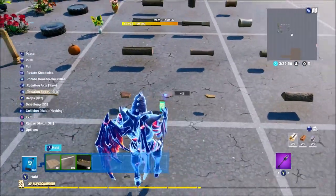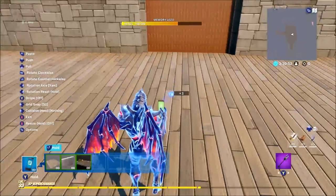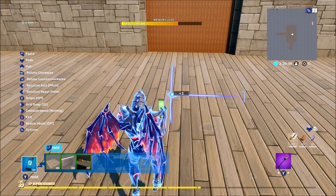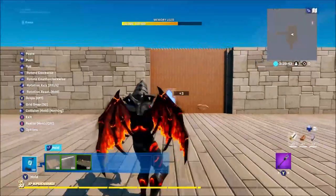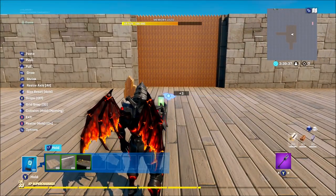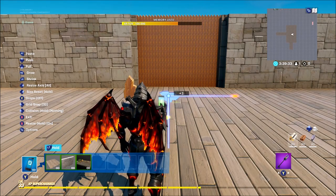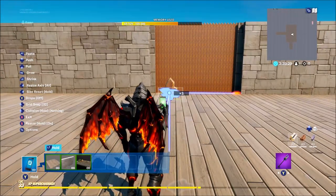Grab it, then go to grid snap 32 because it's the easiest for placing small props. Spin it round and put it on pitch so it's sideways, just like that. As you can see it's really small compared to mine, so you want to go into it, resize it up to about six or seven times — it's completely up to you. My size is on seven or eight.